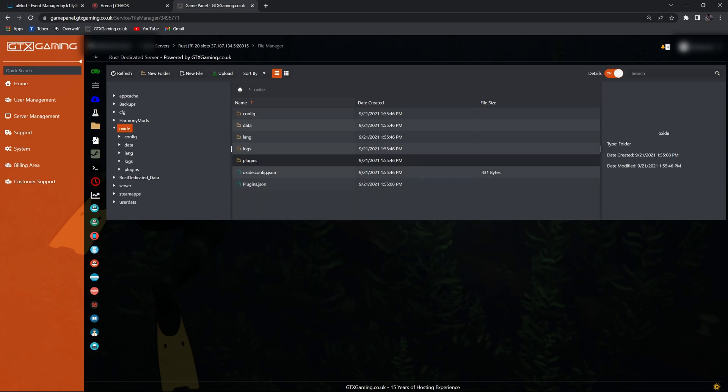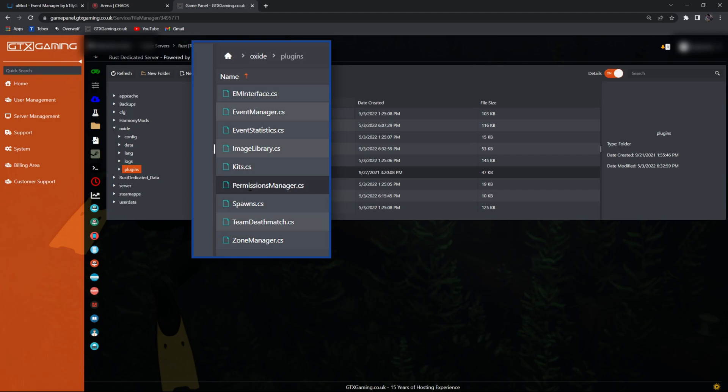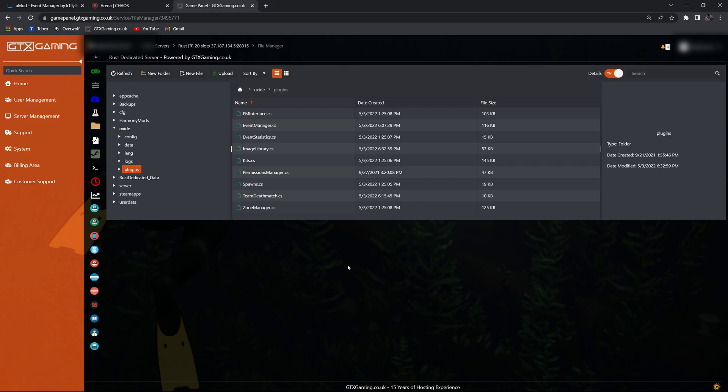Looking at my server, going into Oxide and then into plugins, you can see I have all the dependencies. I also have the permissions manager from Codefling and I also installed the Team Deathmatch plugin — that is the event or game type that I'm going to run in this example. I will link to all these plugins in the description.